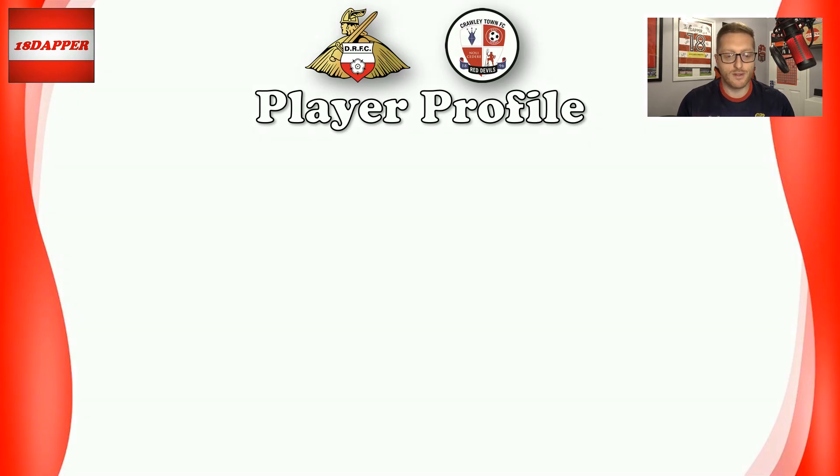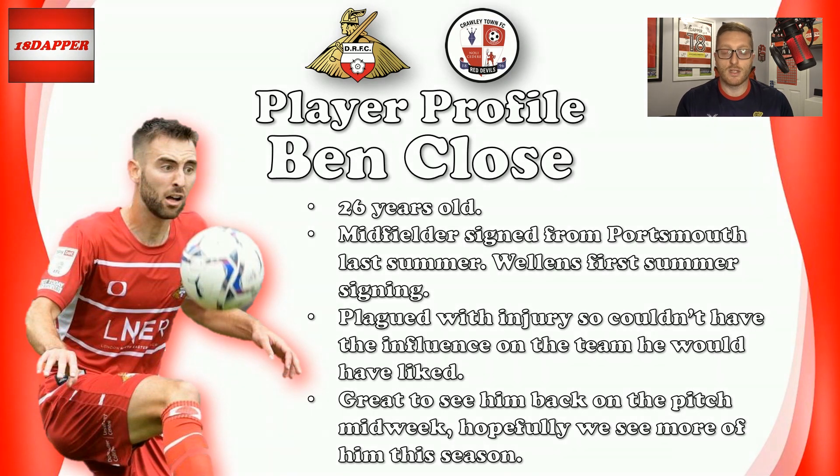On to player profile. For Doncaster Rovers, I've chosen somebody we haven't seen in a long, long time — Ben Close. Ben Close, 26 years old, is a midfielder signed from Portsmouth last summer. He was Richie Wellens' first summer signing last season, but unfortunately he's been plagued with injury. I think if we'd had a fit Ben Close in midfield last season, we'd have potentially still been in League One. It was great to see him back on the pitch midweek in the Papa John's Trophy. His ability in the middle of the pitch will be vital, especially when Clayton and Tomlin start to tire. I'm looking forward to seeing more of Ben Close this season — like a new signing.